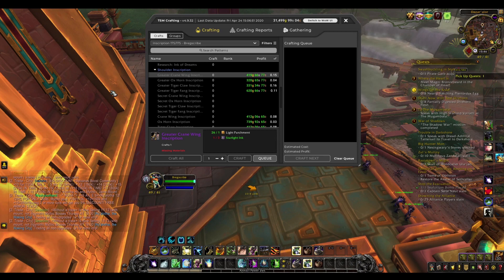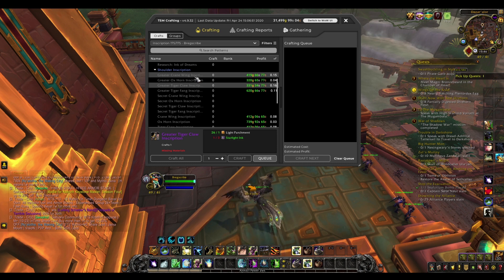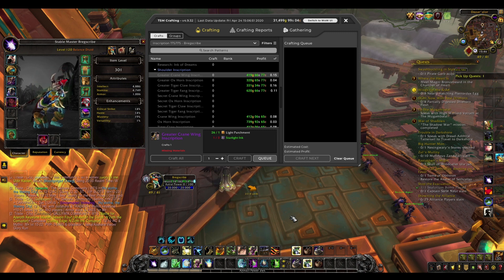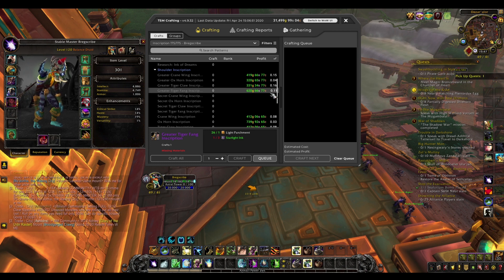Now we're going to talk about one of the hidden markets with inscription that not that many people know about — which is the crane wing, or these types of inscriptions, which are the shoulder enchants. These are cool because you can put them on some of the heirlooms and they can be quite good for leveling up. Some people actually do put shoulder enchants on their heirlooms for leveling. They can sell for a solid 400 to 500 gold each — this one sells for 600 — and they sell quickly. I'm selling a few every day, so it's another few thousand gold a day just from selling these. It is a great market to get into.